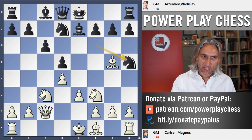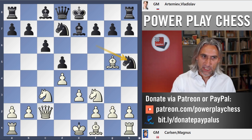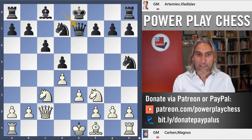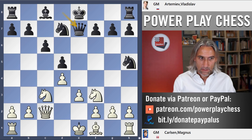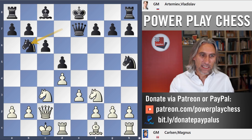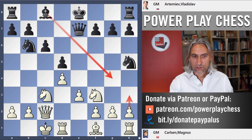Artemyev played Knight h5 immediately, which forces the exchange of the bishop and clears black's back rank — often a useful exchange in the Queen's Gambit for black. Carlsen, who just needed two draws in this match, was playing very sharply and decided to castle queenside. The standard move here is h3 to stop Bishop g4, then Bishop d3, or sometimes g4 — which Carlsen has played himself — but instead he went Bishop d3.